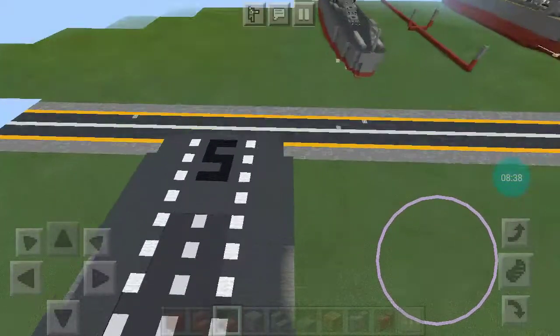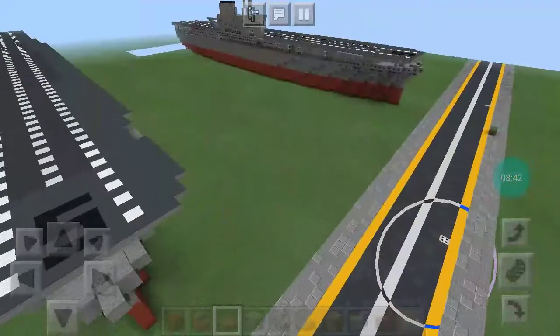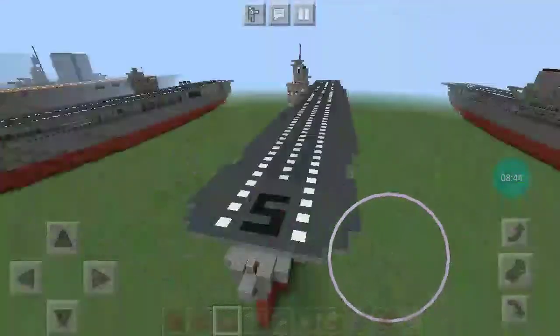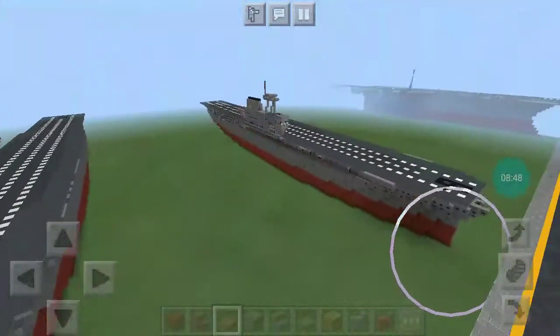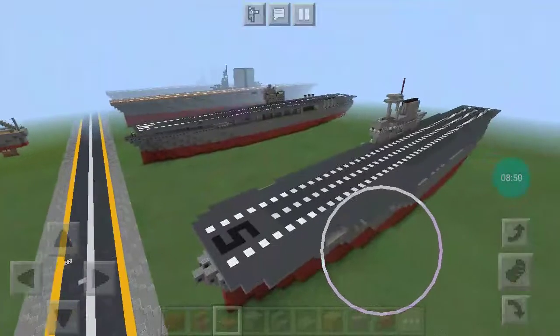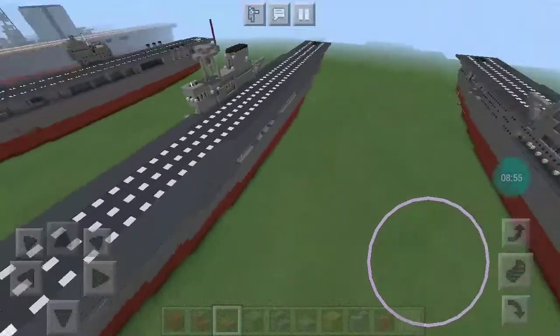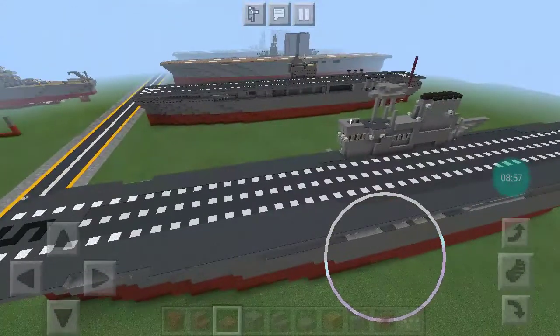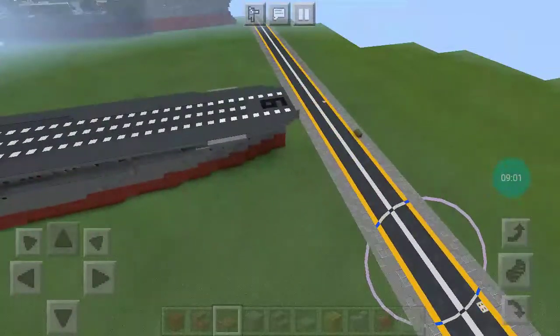Here is USS Yorktown, Yorktown-class aircraft carrier, with Enterprise over here. I'm going to be redoing her — I'm gonna be redoing most of my aircraft carriers because I really don't like how most of them look anymore. Here's my Yorktown and Enterprise.